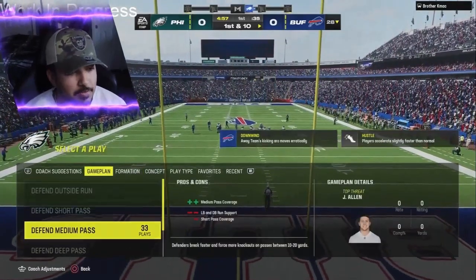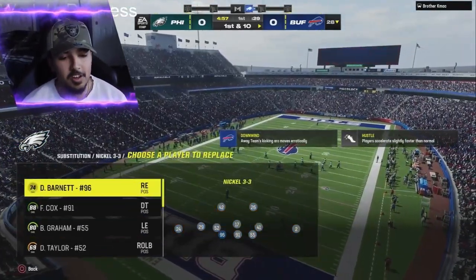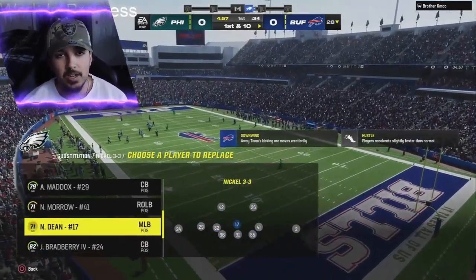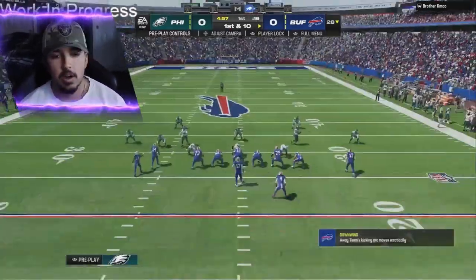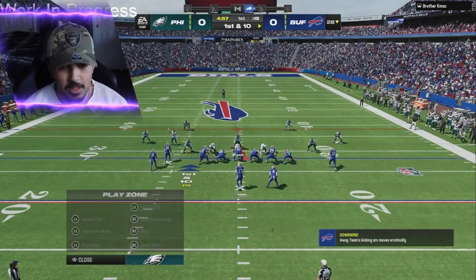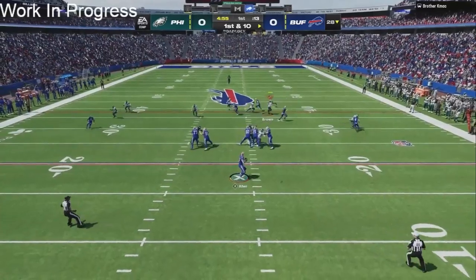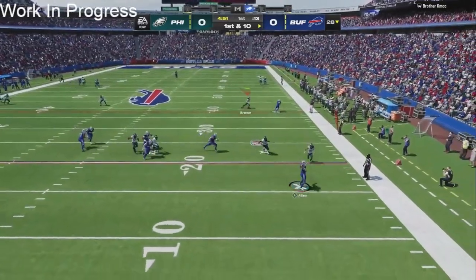We're finally in the gameplay in this 4-6 playbook. I've already made a lot of content on this — go check out the TikTok shorts where I break down some of these defensive formations and why they're going to be meta in Madden 24. He's in Gun Tight Doubles — this formation was pretty good last year. I'm just going to try to adjust and play a little Cover 2 to start off the game.